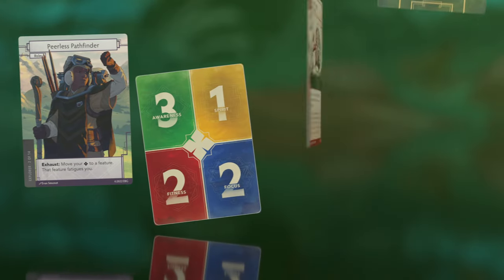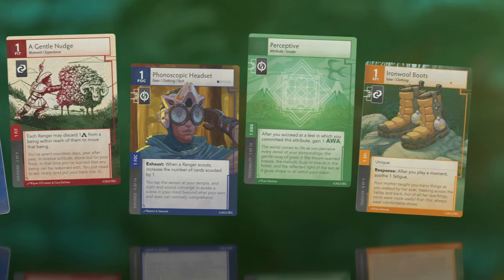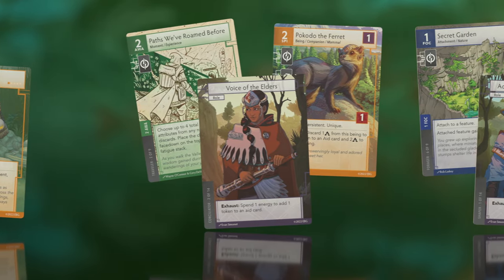You'll decide your ranger's aspects: background, specialty, personality, and outside interest. Like creating a character in a role-playing game, each decision you make will define your ranger's unique strengths and weaknesses.